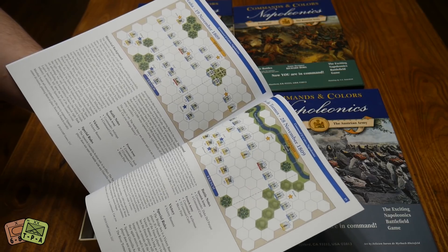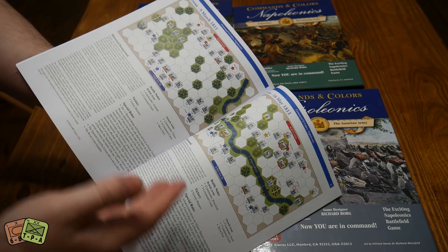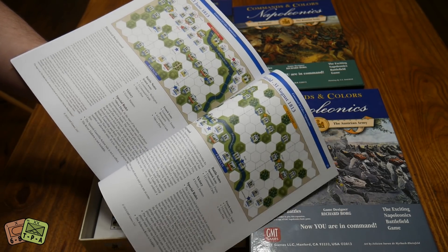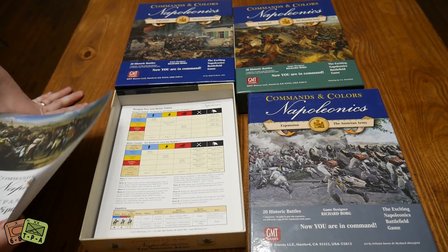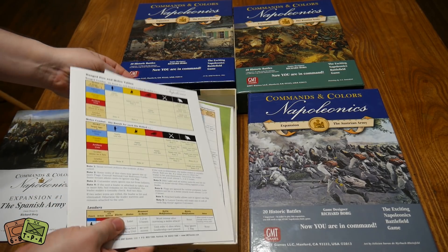You can play through the whole Spanish Peninsula campaign — the French taking the Spanish on, and then the British taking back Spain and defeating the French with the help of the Spanish liberating them. That's pretty neat. You're going to get a lot of stuff in there. You do get new play-aids, which is very nice.